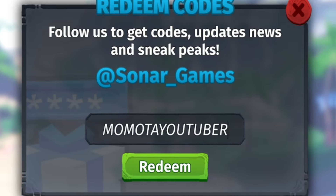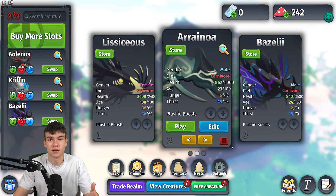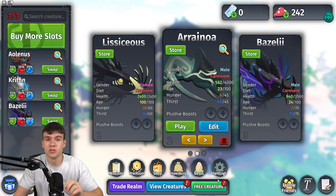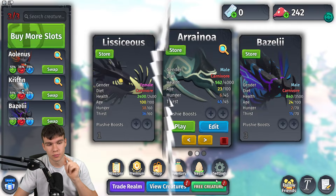Last code is 'momotayoutuber' — M-O-M-O-T-A-Y-O-U-T-U-B-E-R — redeem that for even more rewards. That's it for the video! Whenever Creatures of Scenario updates and releases new codes, I'll be the first to show you guys. I hope you enjoyed this video — if you did, make sure to like and subscribe for support. Peace out!